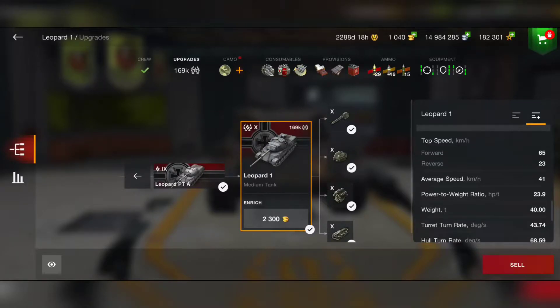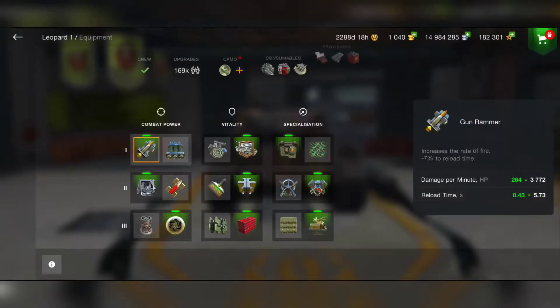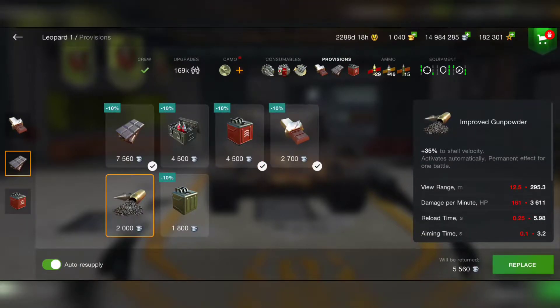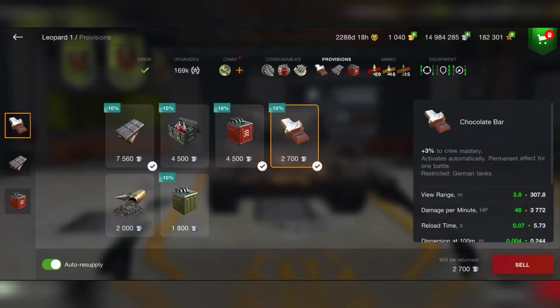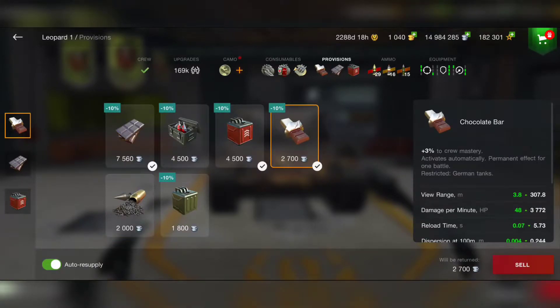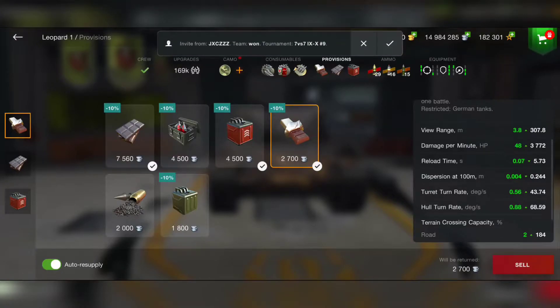Maximum speed is up to 65 kilometers per hour — that's insane. Gun depression is 9 degrees, not bad at all, so we can play hull down or just move forward, sneak a shot, then roll back very fast. For provisions, I'm using improved fuel to maximize speed, and the chocolate bar for better view range and better accuracy and faster reload time. I'm thinking about going for improved gunpowder, but I go for the chocolate bar because I want better view range to spot for myself and my team.